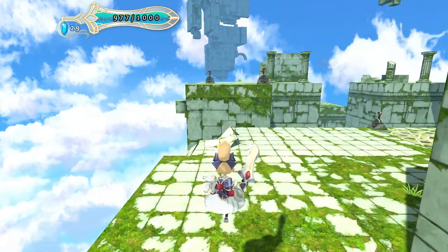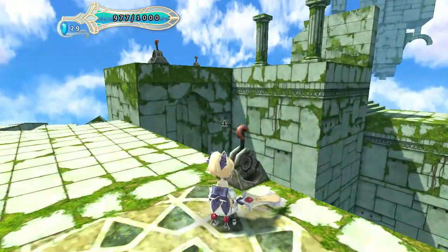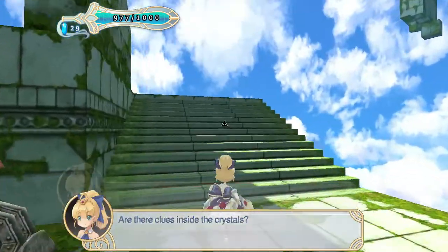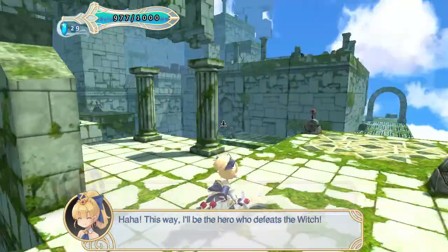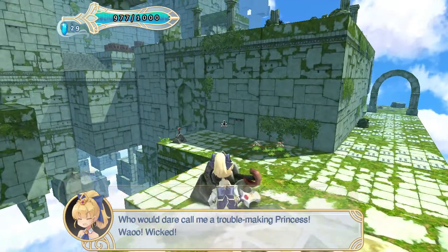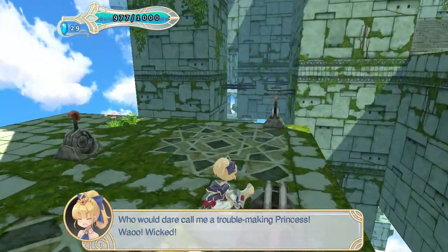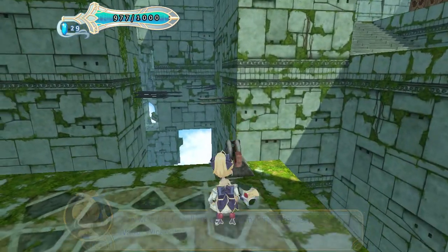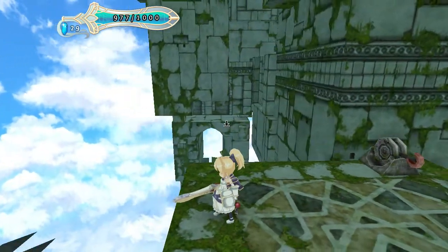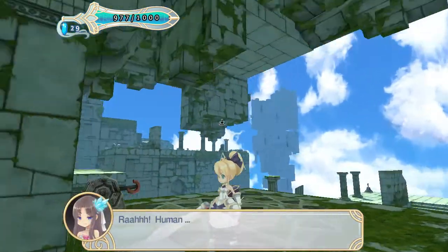Spikes will obviously do you damage. There are these various platforms with switches. Your character clearly has a chip on her shoulder — she'll be the hero who defeats the witch. Who would dare call her a trouble-making princess?